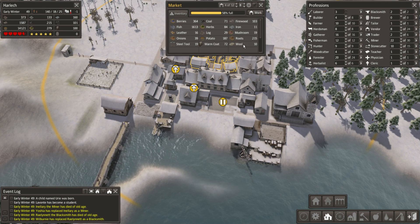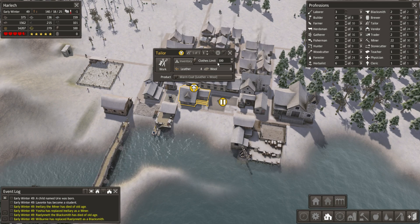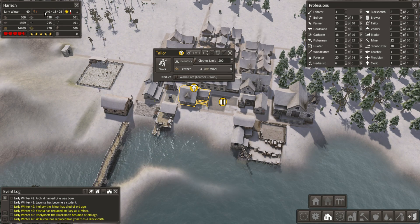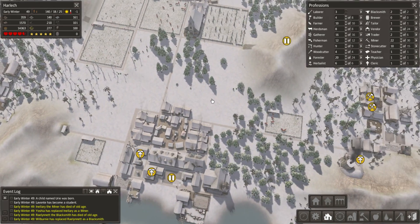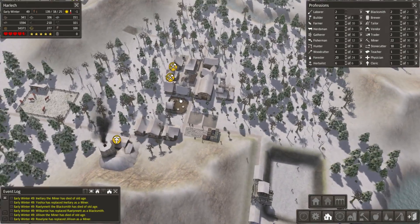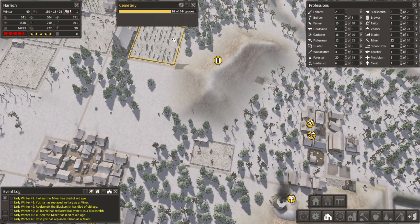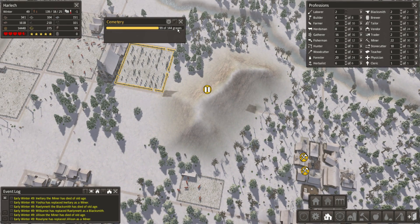Should I go ahead and increase the warm coat stocks? Yes, I think I will. I'm going to go ahead and tell them to have at least 200 of these for now. As our population increases, if a large group of people all at the same time run out of coats, that could destroy my stock of coats. So let's try and keep pace with the population at least. How is the graveyard looking? Still only 99 - oh, 144. Once that gets to about 110-120, I'll build a new graveyard.